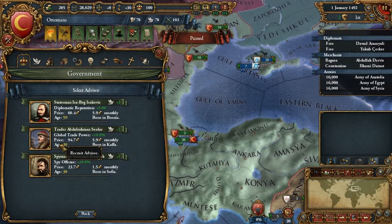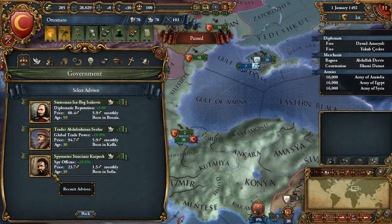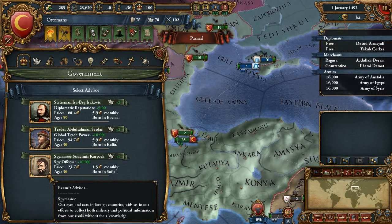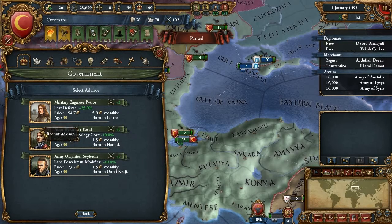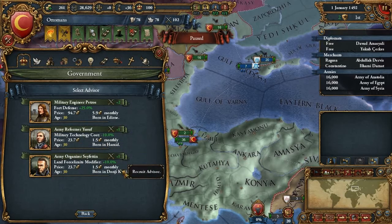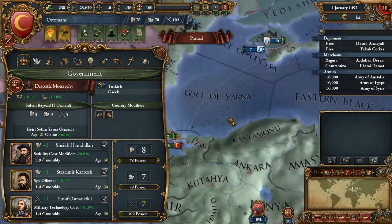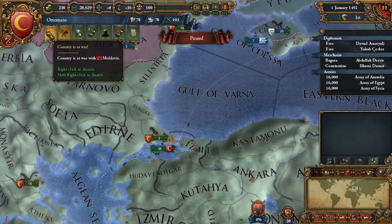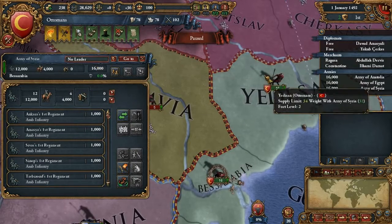Next thing - let's see how much income I have left: 3.8 a month. So I can probably just get him for the points. And for the last advisor, let's just get this guy for the points as well and maybe we'll get around to doing some technology. We're currently at war with Moldavia, so first thing I'll do is...